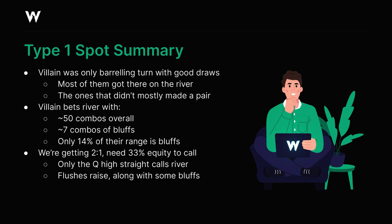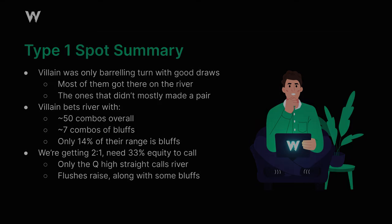We're only calling the river with the queen-high straight in this instance. Our flushes have to raise for value, and we're also raising some bluffs as well. Take note that just because we don't have much incentive to bluff catch doesn't mean we can't attempt to bluff here ourselves — we might be able to get villain to bet-fold a straight without a diamond, for example. That is worth considering.